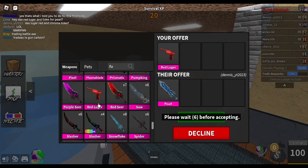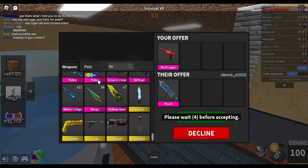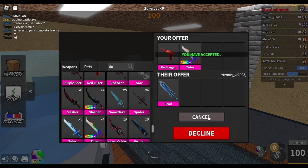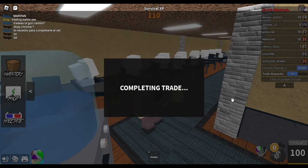I traded chroma tides and red luger for pearl. Chroma tides and red luger is 45 and 65, which is 110 value, and pearl is only 95 value. I traded a chroma tides so I'm not sure what to say about this one really.